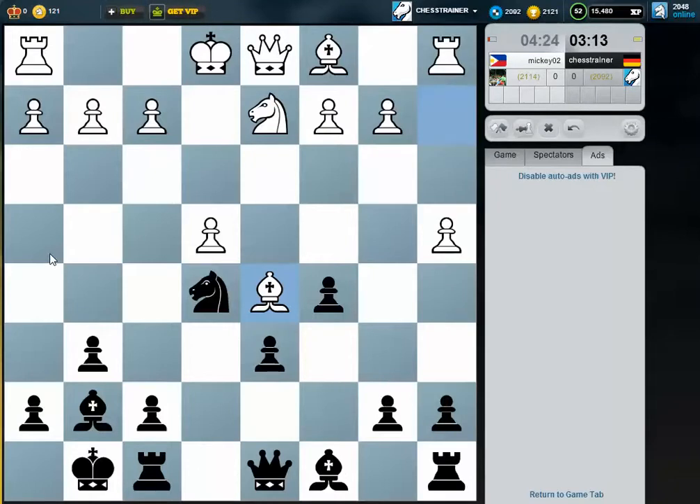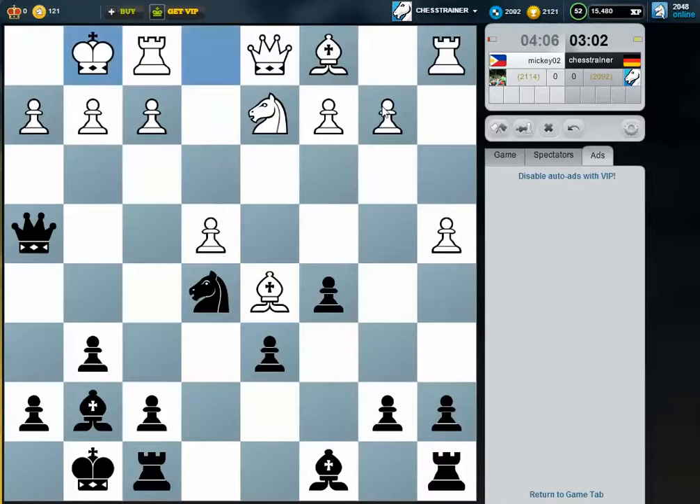Queen h4 — maybe even if he castles, knight g4 could be irritating for him. Maybe also bishop g4. I'm much better developed. I just have problems getting this rook into the game — maybe I should even sacrifice this pawn; if he takes, rook b8 and I have pressure again here.